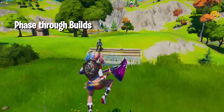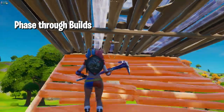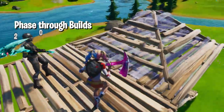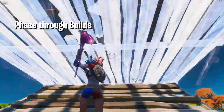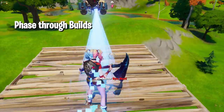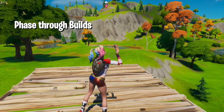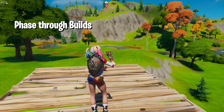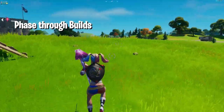The next glitch is quite simple and it's gonna annoy lots of people in public matches — you can go through their builds. If they're holding a wall, floor, and cone, you can simply go through it by jumping and keep destroying. All you have to do is jump and keep destroying it. My friend is on the other side holding a floor and a cone, and by jumping while destroying I can get through it and pickaxe the enemy. This glitch is really useful in competitive game modes.